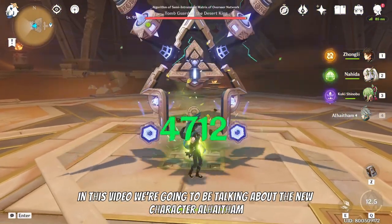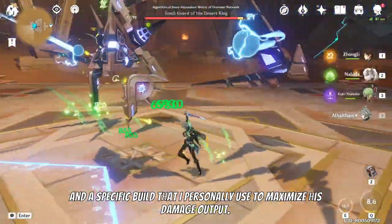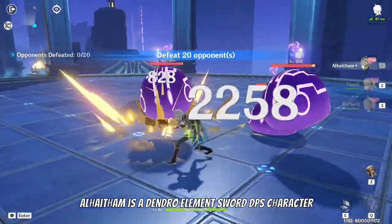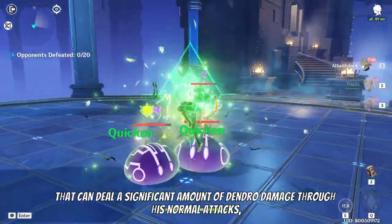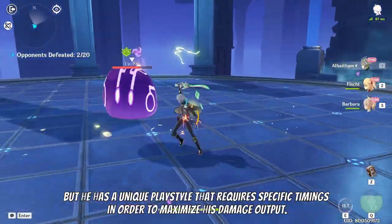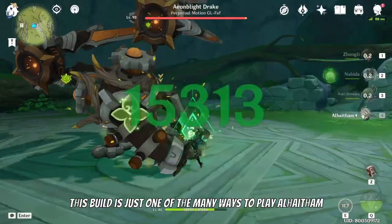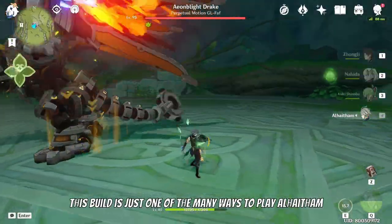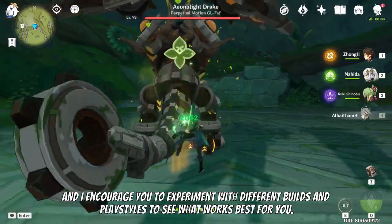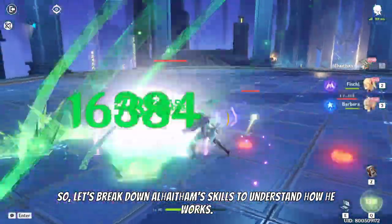In this video we're going to be talking about the new character Al-Haytham and a specific build that I personally use to maximize his damage output. Al-Haytham is a dendro element sword DPS character that can deal a significant amount of dendro damage through his normal attacks, but he has a unique playstyle that requires specific timings in order to maximize his damage output. This build is just one of the many ways to play Al-Haytham and I encourage you to experiment with different builds and playstyles to see what works best for you. So let's break down Al-Haytham's skills to understand how he works.